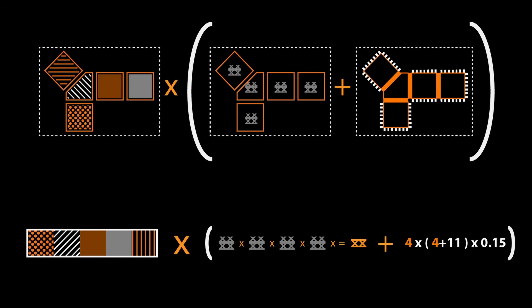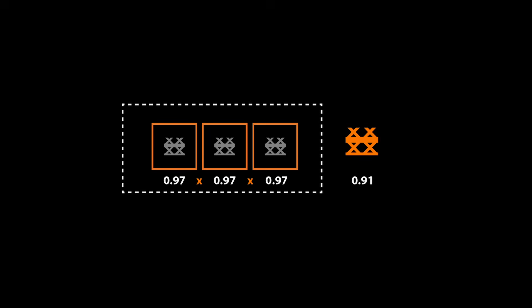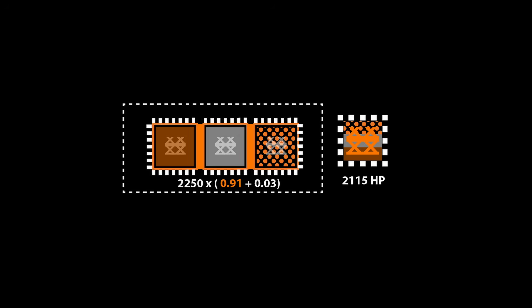To get the total health pool of a bunker complex, we simply multiply the combined health by the structural integrity. For example, a bunker complex with three tier one square bunker pieces has a combined health of 750 + 750 + 750 = 2250, a structural integrity of 0.97 × 0.97 × 0.97 = 0.91, and a structural integrity bonus of 2 ÷ 10 × 0.15 = 0.03. Adding the bonus to the structural integrity gives a total structural integrity value of 0.94, and multiplying the combined health pool of 2250 by 0.94 gives us the total health pool of 2115.